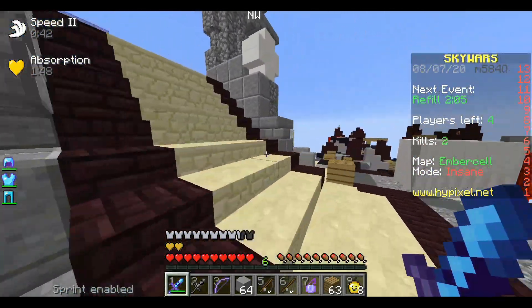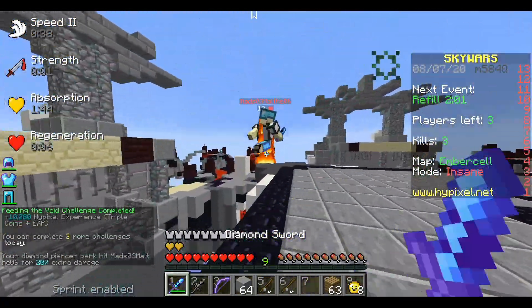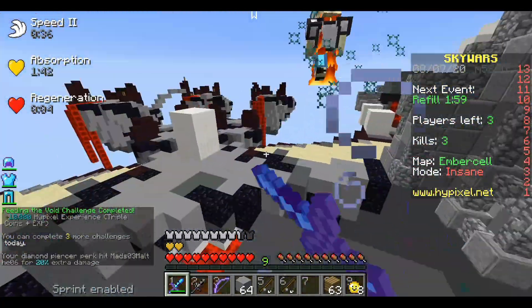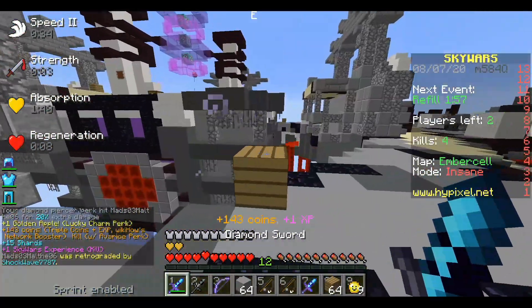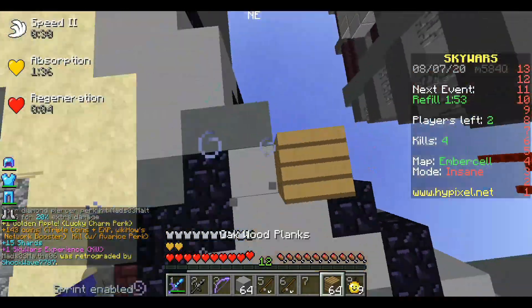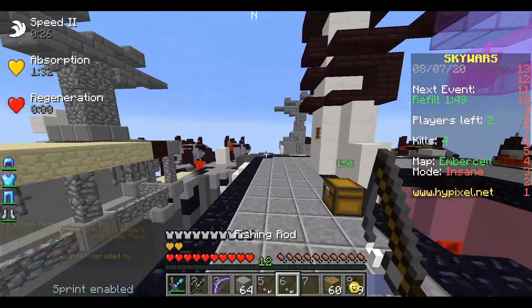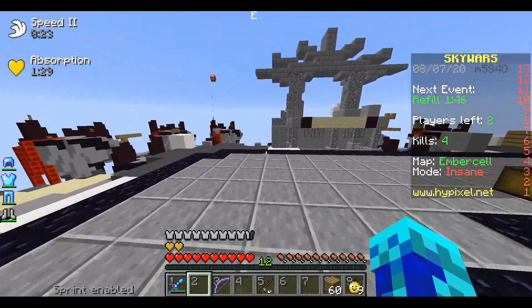He clutched that, but then he just killed himself again on accident — poor person. We got a strength hit on him and they're dead. We got protection four leggings. Power four — what am I even talking about? Prot four leggings. Wouldn't it be ridiculous if you could get power four leggings? That would be the weirdest thing ever — how would you even get a bow enchantment on leggings?